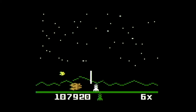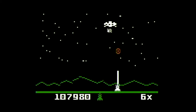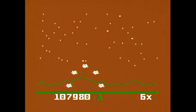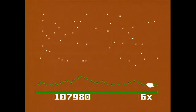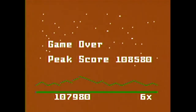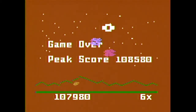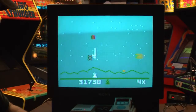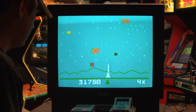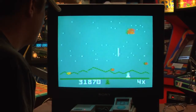Astro Smash has multiple difficulty settings, and eventually it will pick up speed to the point where it gets interesting. But no matter what, you're always doing exactly the same thing, and even with the surprise of a color change, it's always Astro Smash — which is one of the easiest to find and cheapest Intellivision games. Chicken Little made another prophecy that there would never be an Intellivision 3. Only time will tell if he's right.